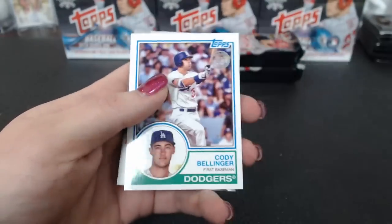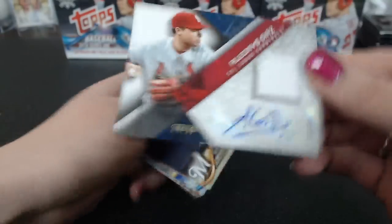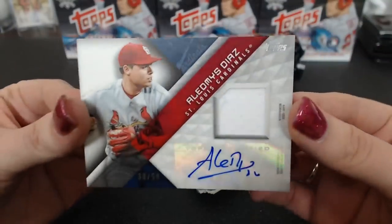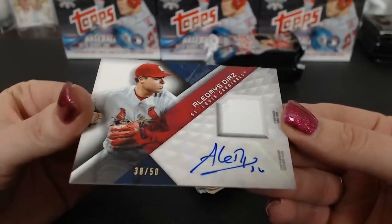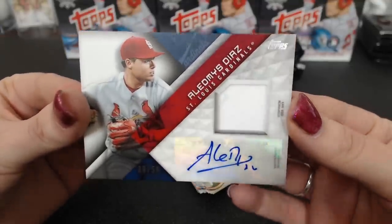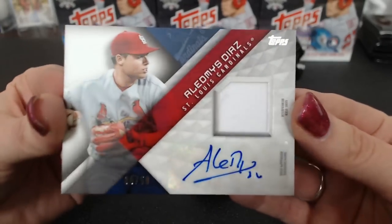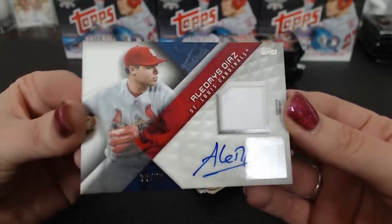Wainwright Silver Slugger. Cody Bellinger '83. Oh wow — for the Cardinals, 38 of 50, Aledmys Diaz. Who's got my Cardinals? Ebenezer — this is in your face for me. Diaz is going to have a good startup. He doesn't have any pressure on him now. That's a sweet card.